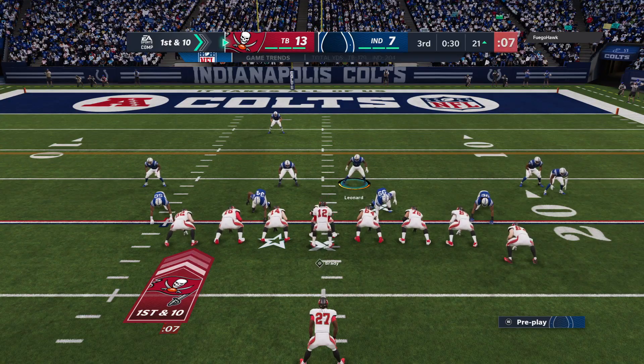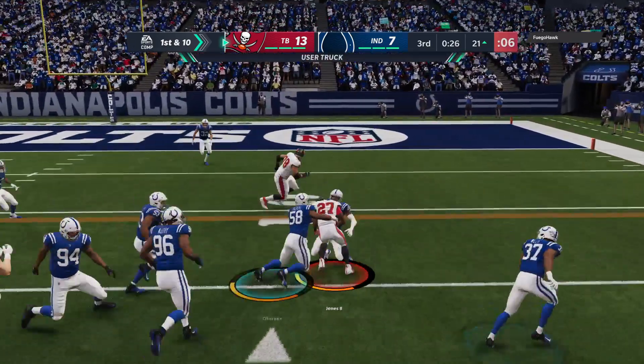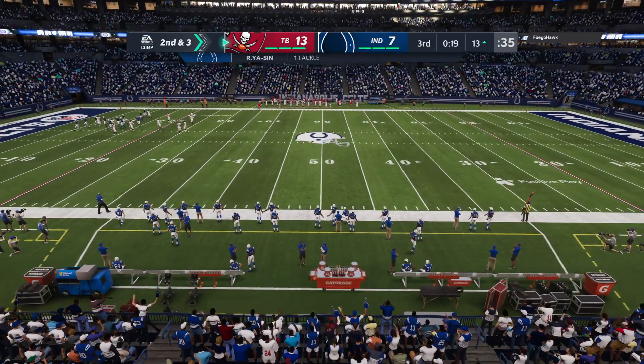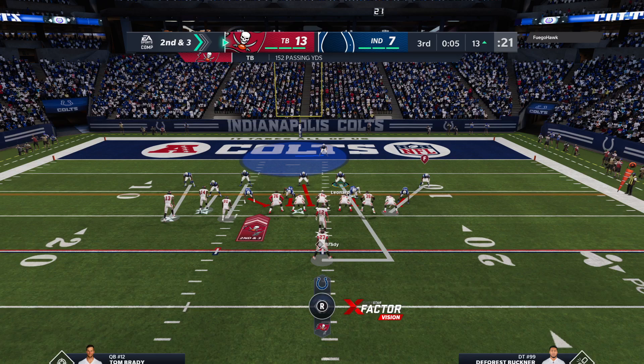It doesn't matter what kind of blocking scheme they're using — gap scheme, power scheme, zone running. They are finding people in those gaps and moving them, creating nice space for their runners. It's a seven-yard carry to set them up with a second and three.